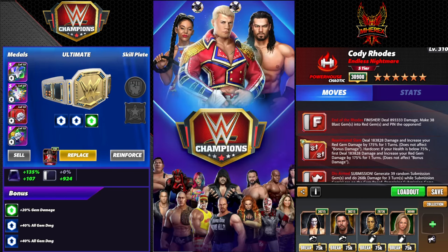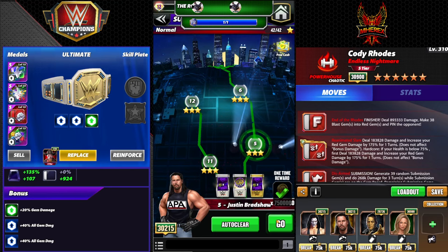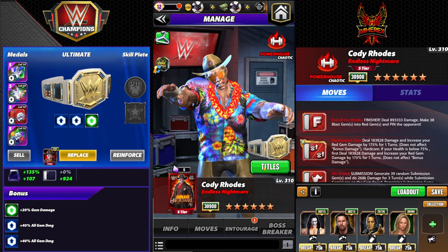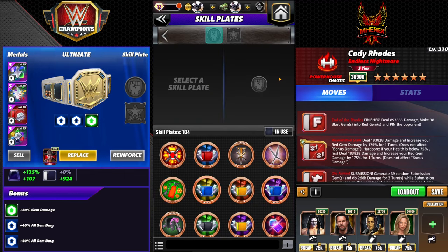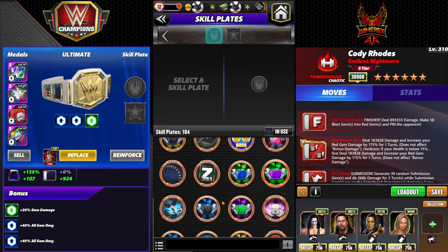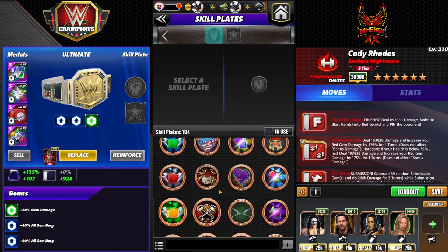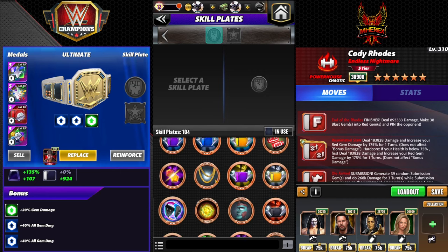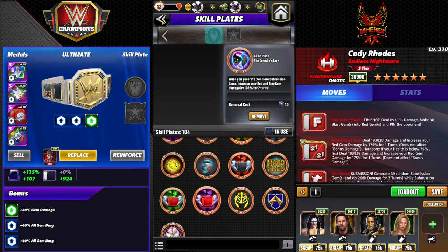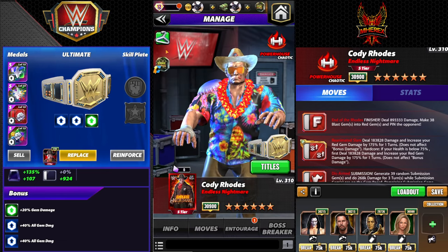I'll put the dog ear gremlin plate on so you guys can see — for those of you that have it. I think it's been on the prize walls fairly often recently. Whenever you do subgems — 100% I think it's red and blue gem damage. Yeah, three or more subgems increase your red and blue gem damage 100% for two turns. Obviously this buffs the red even more.